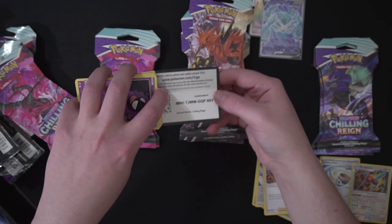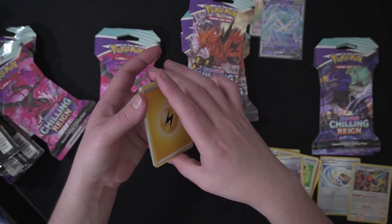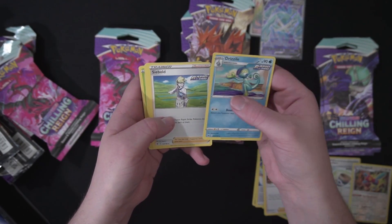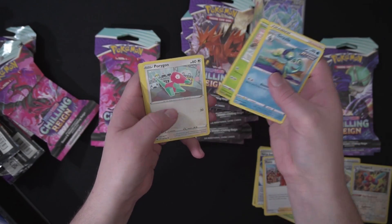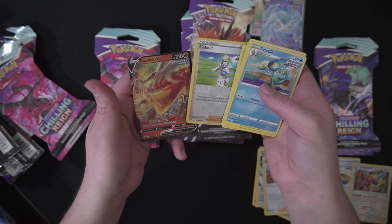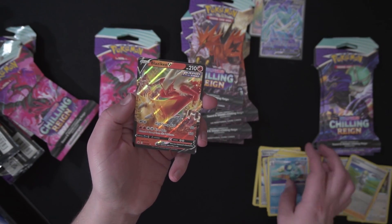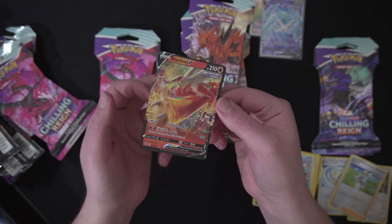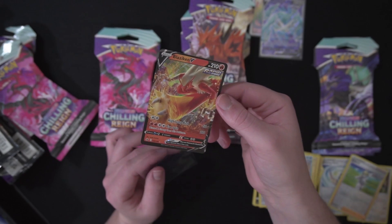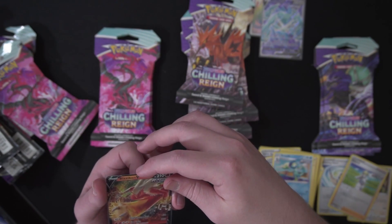Code card. Lightning energy. We got a Drizzle, Gastly, Origins, Relic Sneasel. And we're just going to keep pulling Vs and better — I'm here for this. Blaziken V for our third pack, and our third V or better. Very cool.